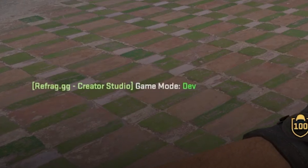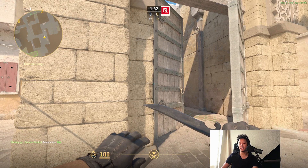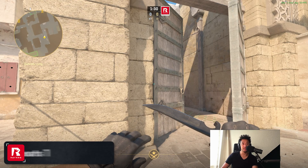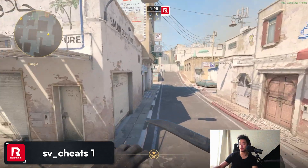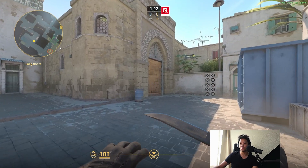First, you head into dev mode — you can see 'game mode dev' in the bottom left. In dev mode it allows you to do multiple things. One is that SV cheats is on so you can fly across the map, which makes the speed of creating arenas a lot faster, and you can start using dev commands.